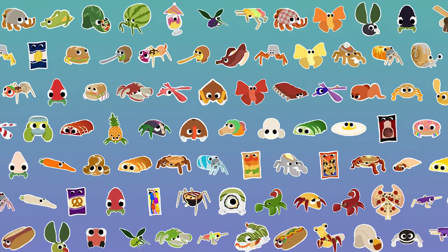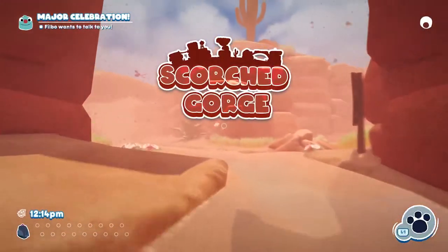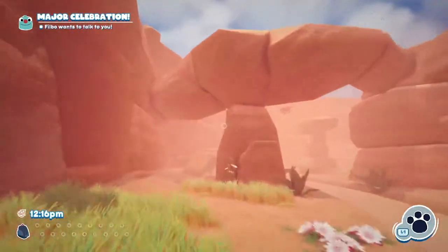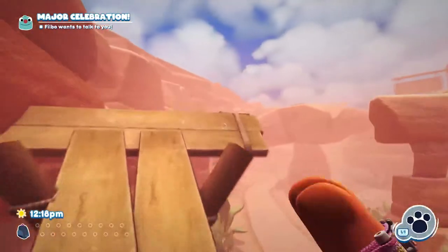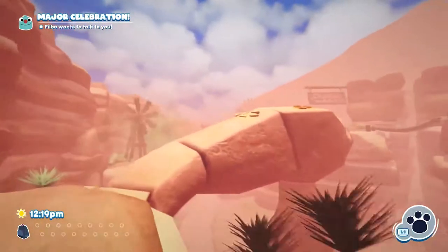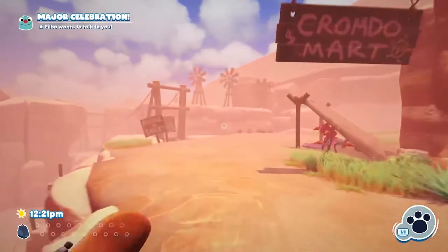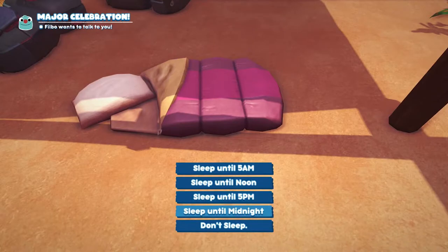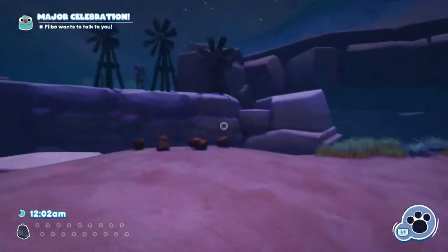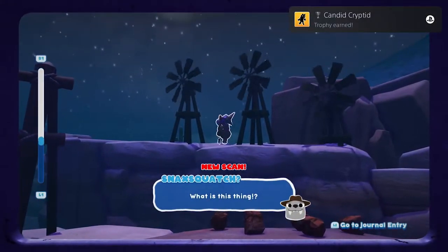If you're getting to the end of your Bugsnax playthrough and you still haven't found the Snack Squatch, you can simply go to the Scorched Gorge, go up to the bed, sleep till midnight, turn around, and most of the time he or she is standing between the windmills on the top like shown. Press R3 to get your camera out and press R2 straight away because he does disappear pretty fast.